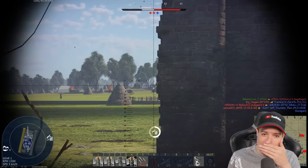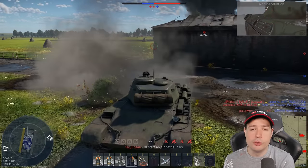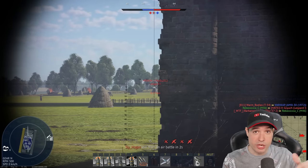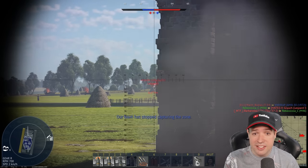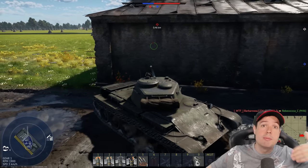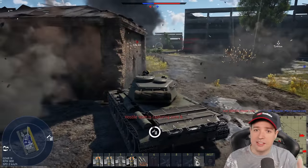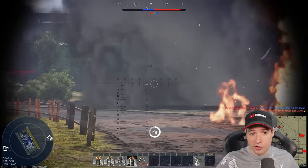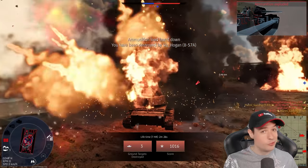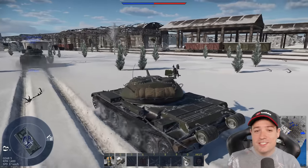I tried to get the Leopard — a green hit indicator showed but it doesn't always guarantee penetration, and in this case it didn't. However, he bounced off me too. What I was doing is reverse side scraping: I'm basically showing my weak backside but the backside was hidden by a building, so he only saw my side at a steep angle — reversed side scraping — and he wasn't able to penetrate me either. On the other side I spotted one more vehicle and took it down with one shot before something really strong hit me from the air.